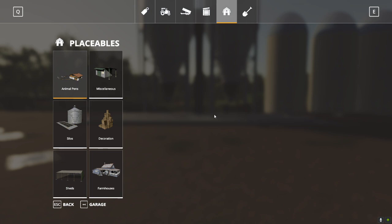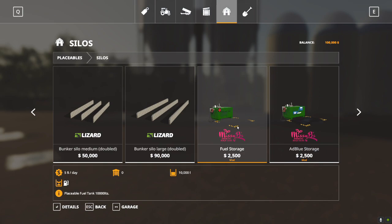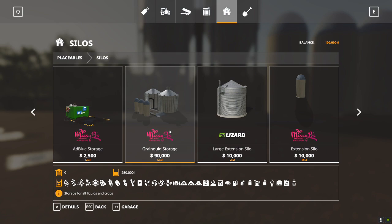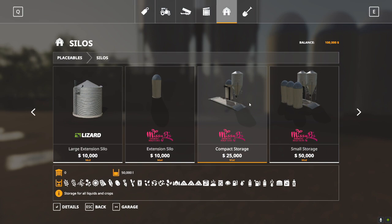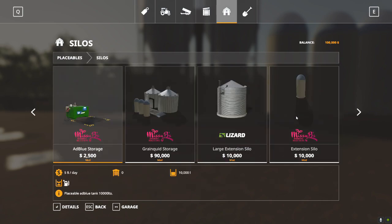Now I'm going to show you some of the mods that Missy B has included. Missy B Farming Solutions has been doing mods for a long time and she's got many on ModHub. One of the things she's done exceptionally well are her farm silos. She's also got a fuel storage tank, a DEF tank you can place on your farm. This is the grain quid storage pack - you can download these mods from ModHub even if you don't want the map. It's specifically designed to hold bulk grains and pretty much anything including all liquids.